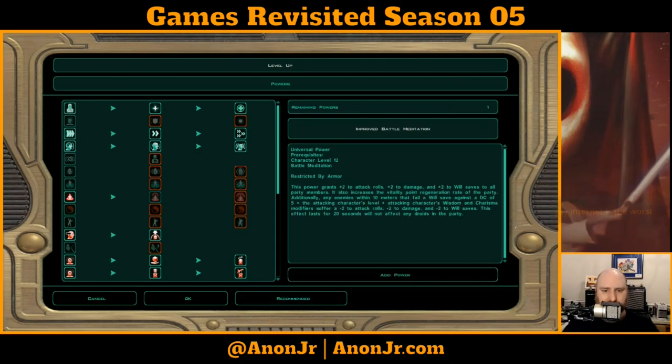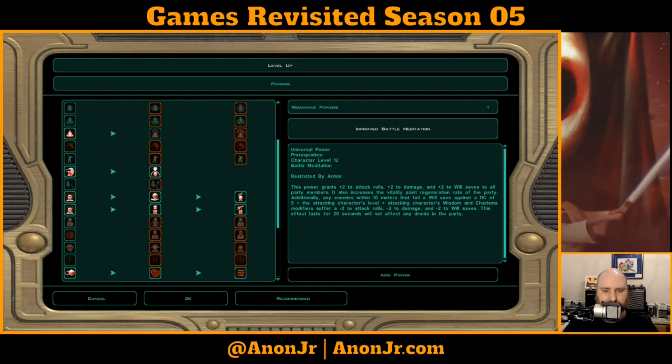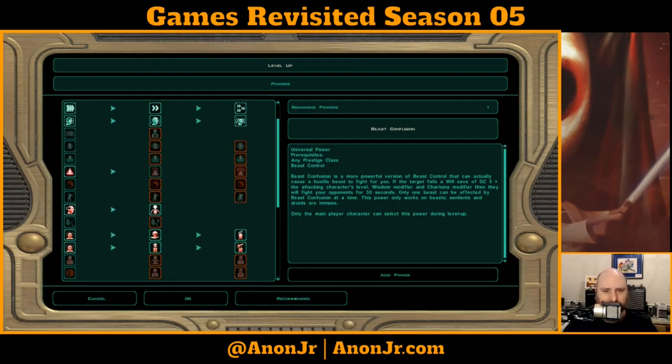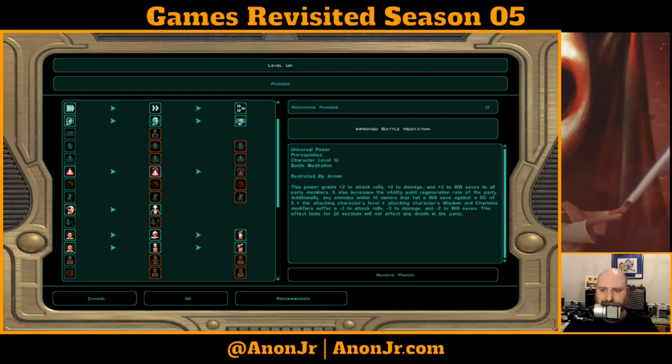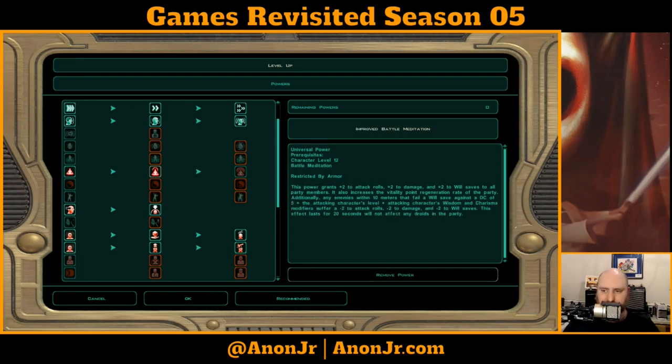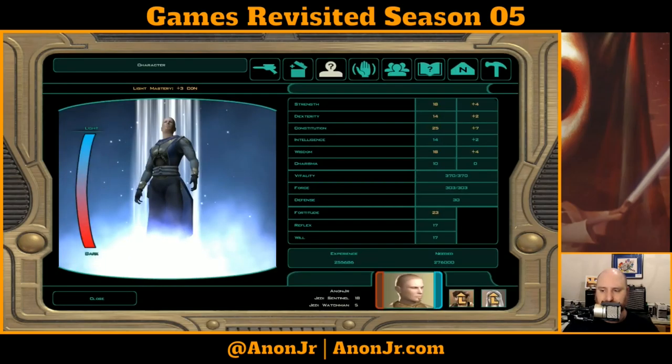I was building up the battle meditation line of powers. Having beast confusion would be kind of nice too, but I'm not going to make use of that — I've got better uses for my points. So let's do the improved battle meditation. That means we'll go from plus two on attack, damage, and will saves, and additionally any enemies within 10 meters that fail a will save suffer a minus two to attack, damage, and will. I like that a lot. Accept.